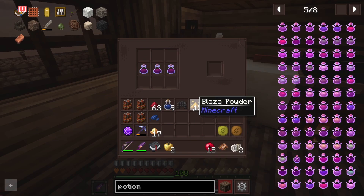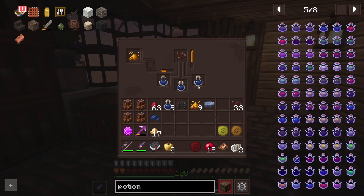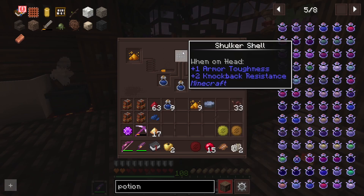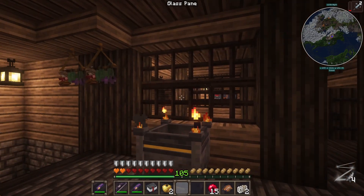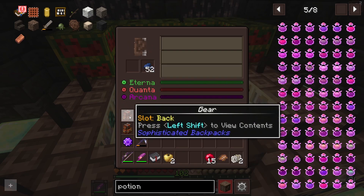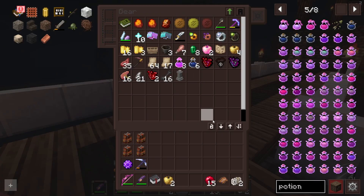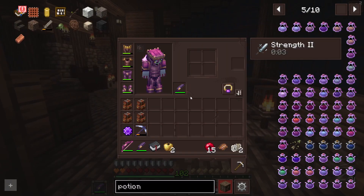But we would achieve that result no matter what, so it doesn't really matter. We would find a way to make it happen, let's be honest. That's strength two. I do like the idea of a strength two forever. That's big damage if we do that. But if something's hitting too hard, resistance might be the answer. We are going to find the stronghold today - we're not going to be able to go in and win yet, but at the very least we'll know where it is for when we do have all the eyes. Let's go find that fortress.